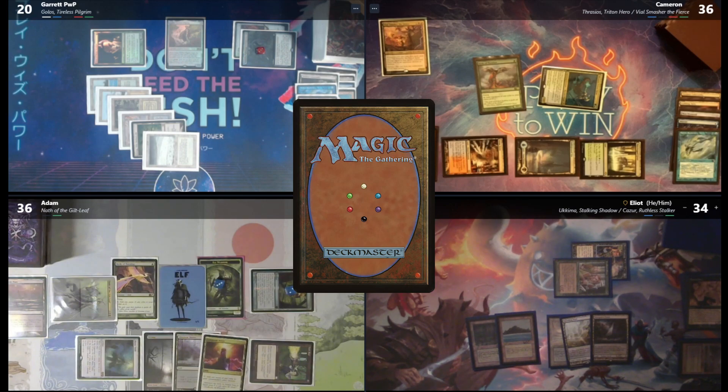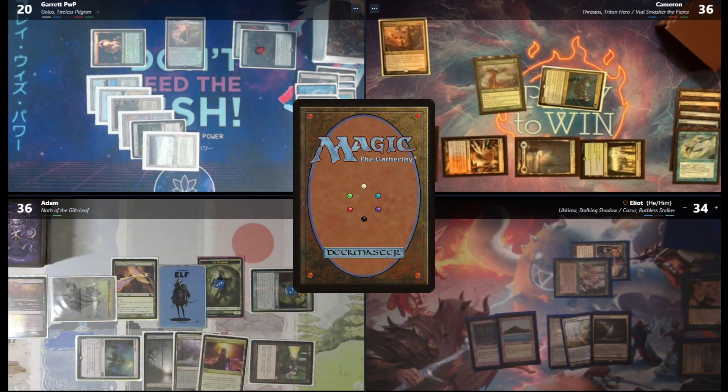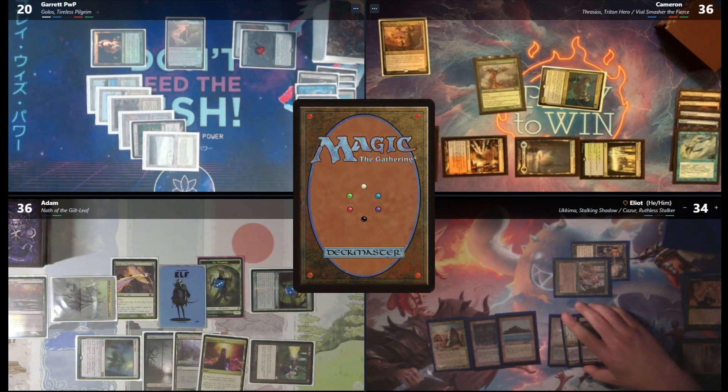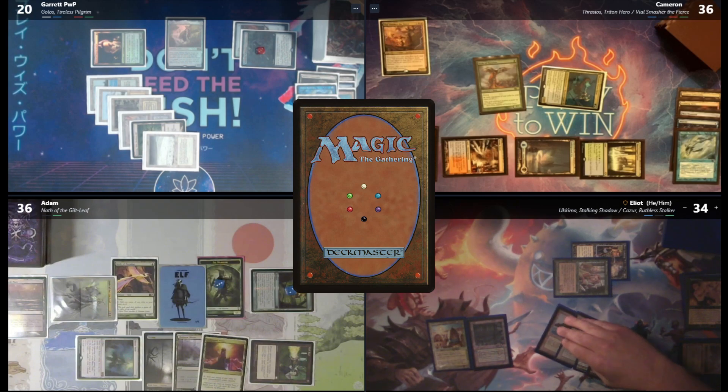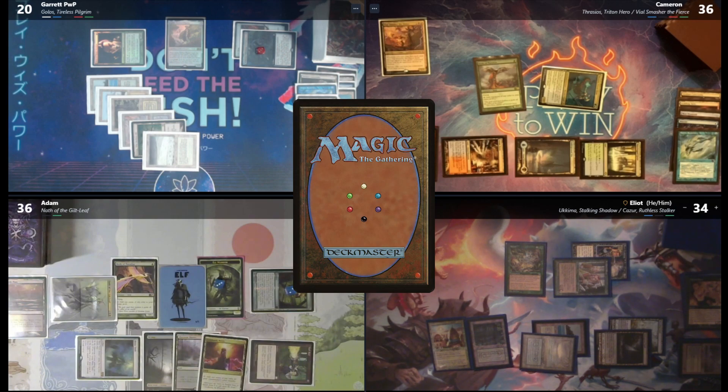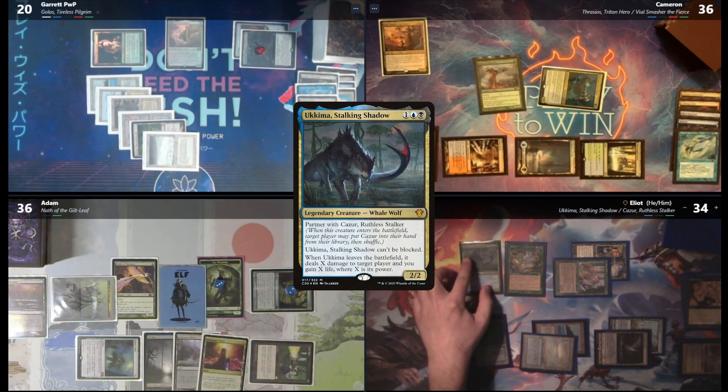Move to untap. In my upkeep, Bob will trigger and Tangle Wire will trigger. I'll tap these two, then resolve Bob — a Waterlogged Grove. Absolute nasty gas today. I'll draw for my turn. I'll play City of Brass as my land. Then I'm going to try to cast Aluren. Adam? I'm good with the cast of Aluren. I too am good on the cast of Aluren. So any player may now flash in creatures with CMC 3 or less. I am the active player — I would like to flash in Ukima, Stalking Shadow. It doesn't say from hand?! Oh my god, that's so good!